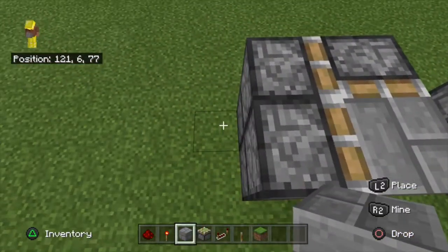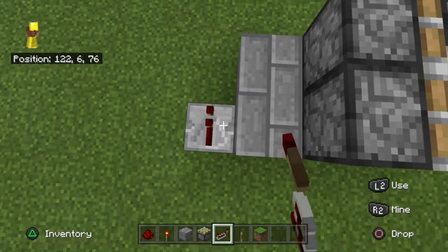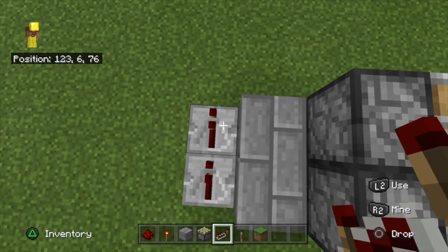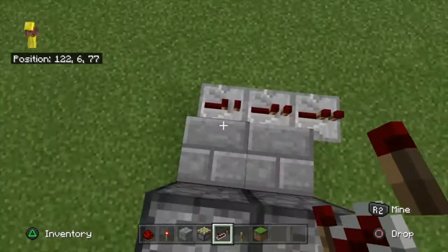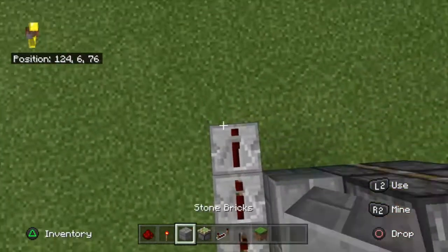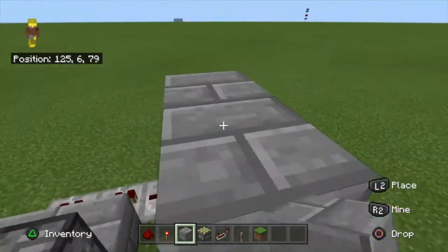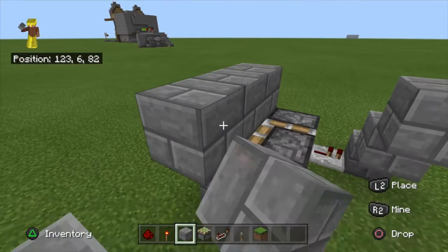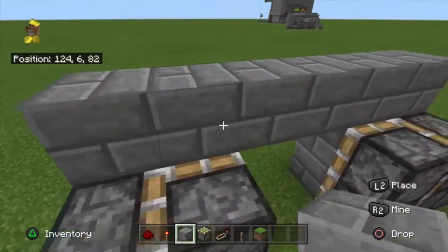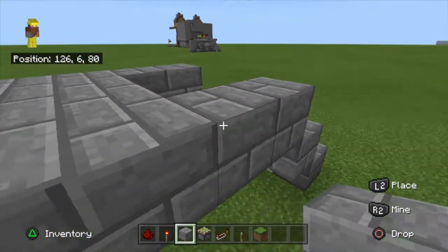Whatever block you have, put it there. Now grab your repeaters — you're gonna want eight repeaters total. On the left side, put down three repeaters and make a ladder going up like this. Also make a little connection like this from the front. After you do that, keep going until it connects over here.